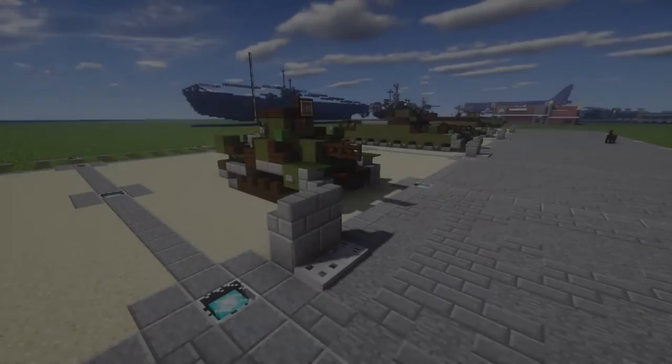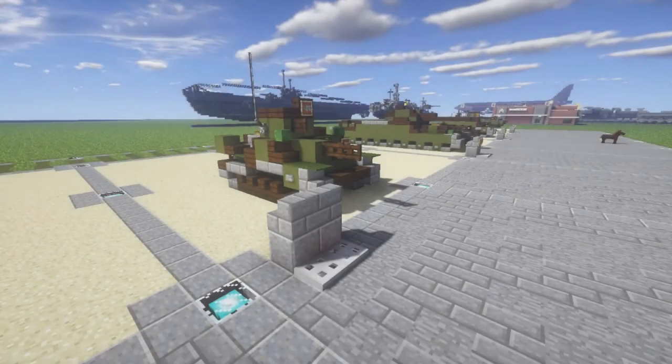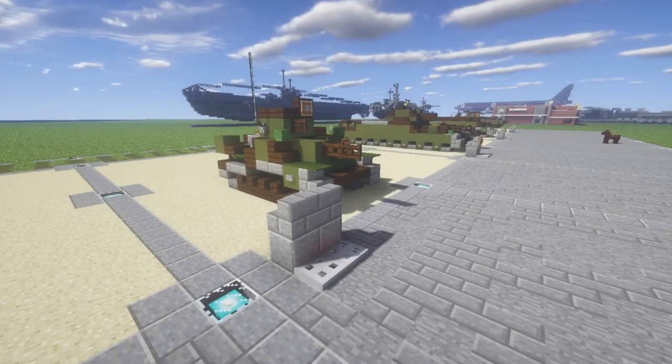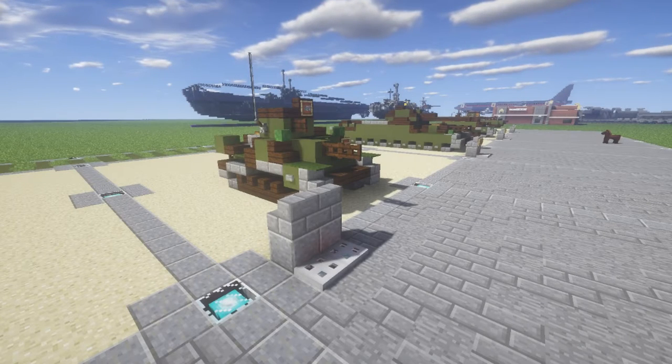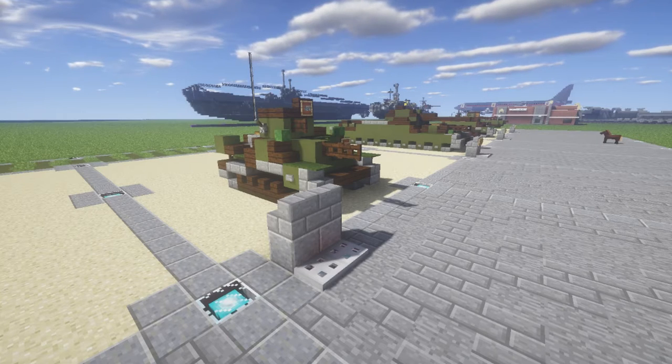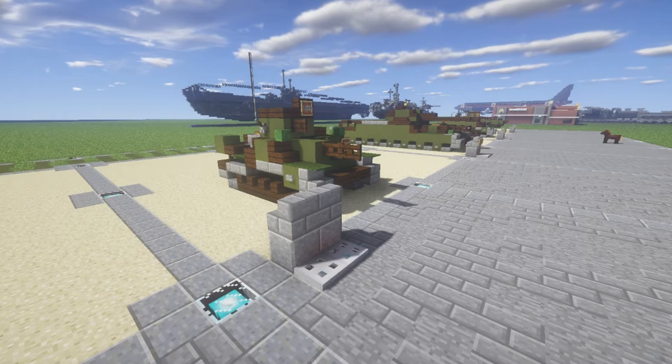Welcome, ladies and gentlemen. Today we're doing the Type 92 Jyu Sokosha — hopefully I said that right, I don't speak Japanese. You can see the name in the title and description. This is a light tank, basically classified as the first Japanese tankette. We've done tankettes before and they're always fun because they're just so small — cute little tanks that are fun to build.